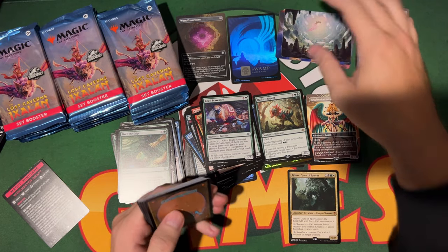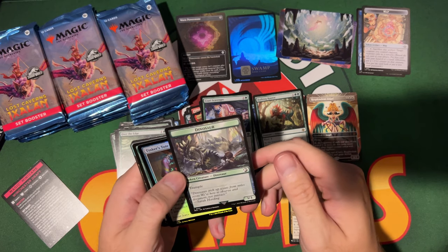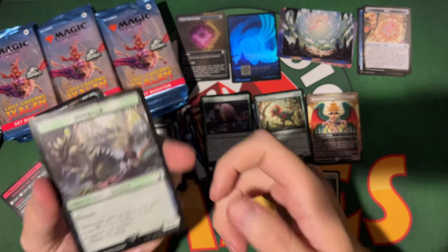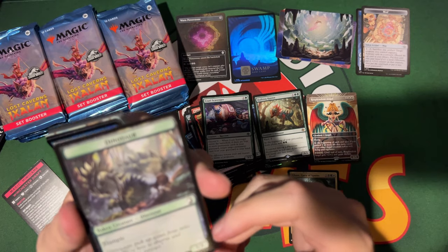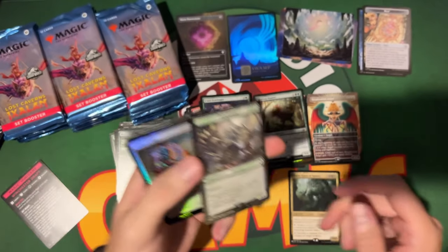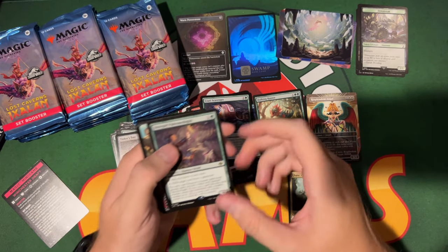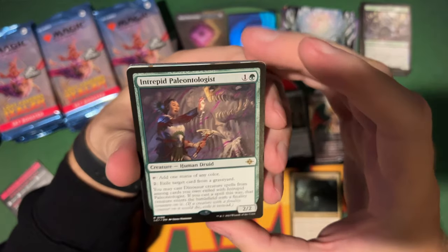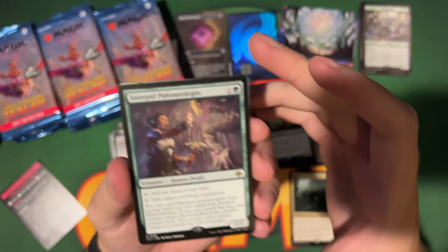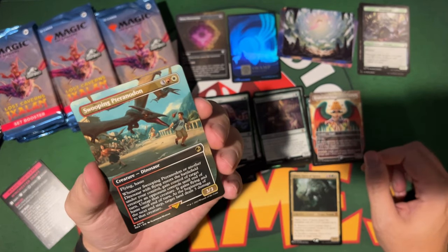Now that I'm seeing these land slots, I think the Cavern of Souls would be too crazy — it's got to be a basic land slot. Think about it: Cavern has a set number, it would say R for rare. Intrepid Paleontologist is a rare. Hey, we got a Jurassic World card!